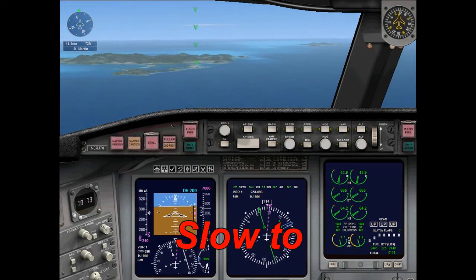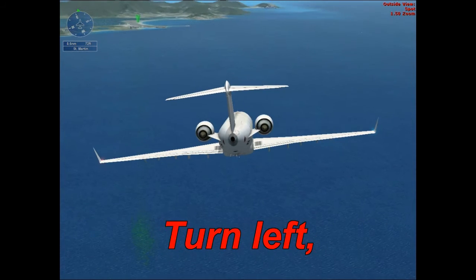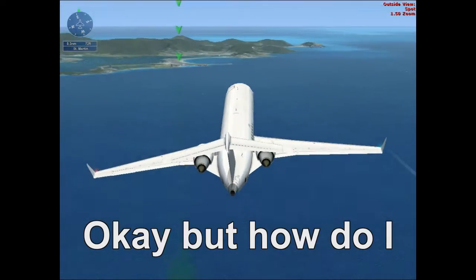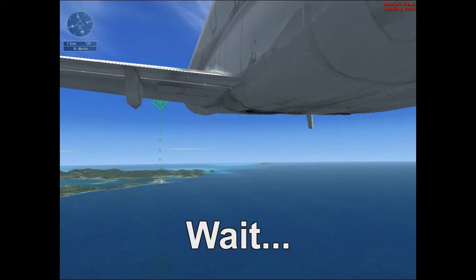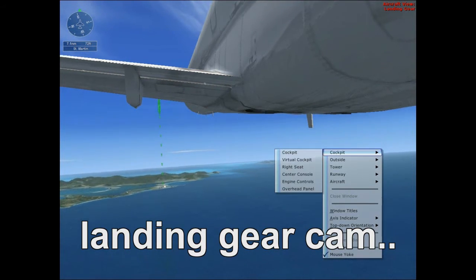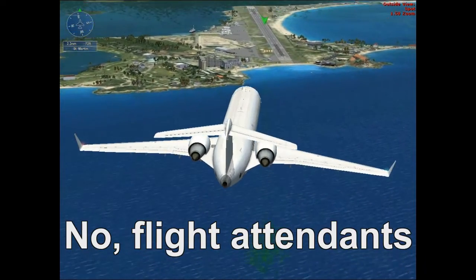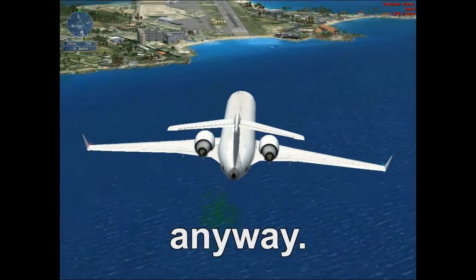We're a little fast, slow to 180 knots. Well, travel 268 unless heading 100 — report the runway inside. How do I get my landing gear out? Landing gear — wait, this is just the landing gear cam. Flight attendants, please be seated for landing. No — flight attendants, you can stand if you want, because it doesn't matter. We're going to die anyway.